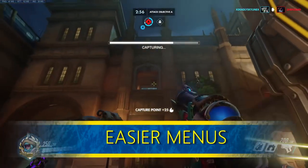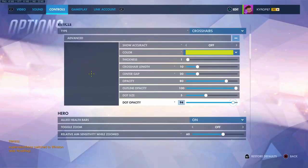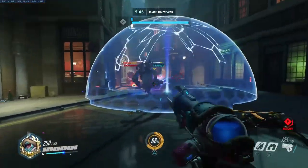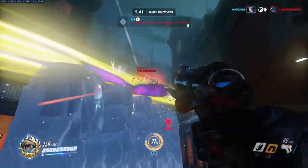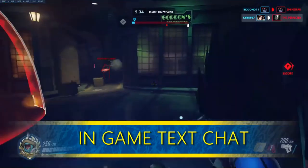Navigating the options menu on console is pretty horrible at times — like if you want to change the reticle dot opacity. It would be nice to have adjusted sliders from a range of say 1 to 10, or perhaps give us a kind of mouse cursor like the one used in Destiny, just something to make it feel less cumbersome.